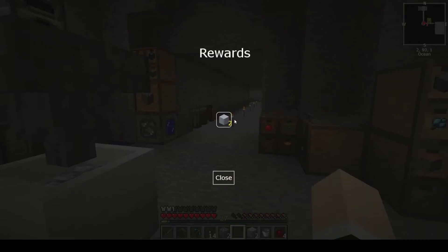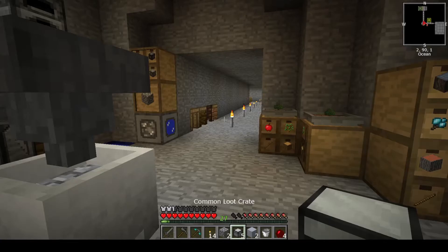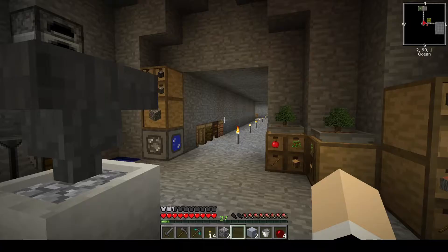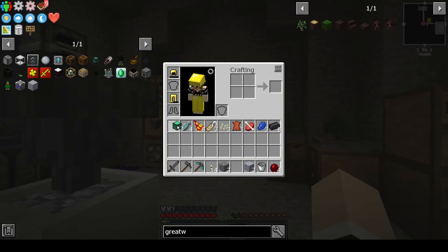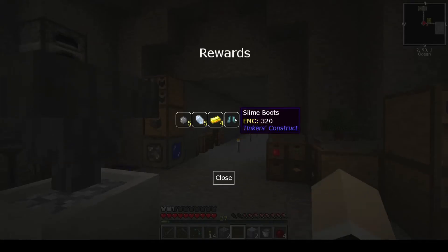Let's open these up. No ender pearls, but we did get some seared brick, some more leather - that's good - and we got slime boots! I should probably put those on in case I fall off.